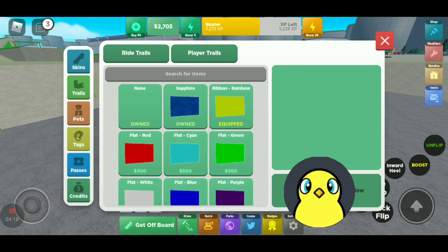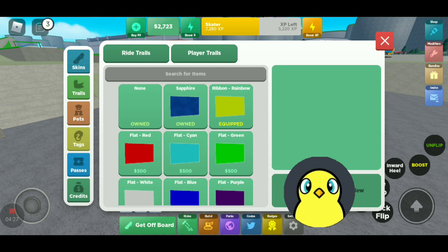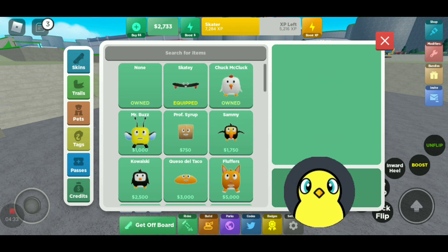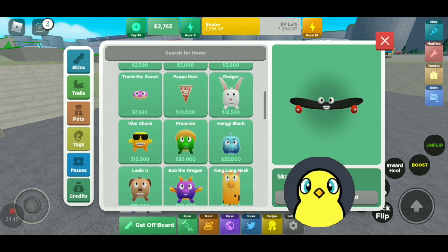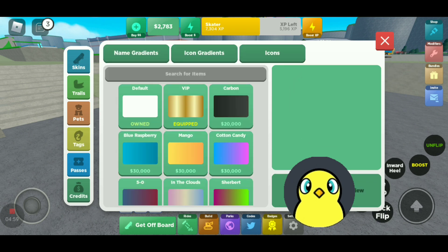Next up is trails — there's two types. White trails follow your ride, and player trails follow your ride as well. Next up is pets — you can get a lot of pets in this game, like Skatey, McCluck, which is one of my favorite ones. This one looks like Spyro, to be honest. And here's Travis Donut — this is one of the coolest ones. I love it, it's cute.